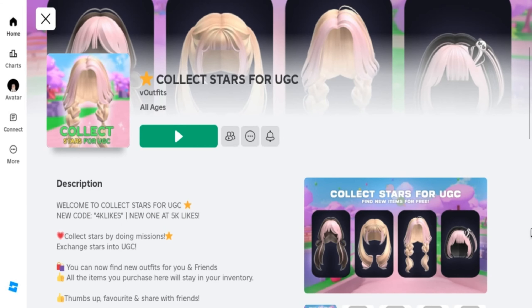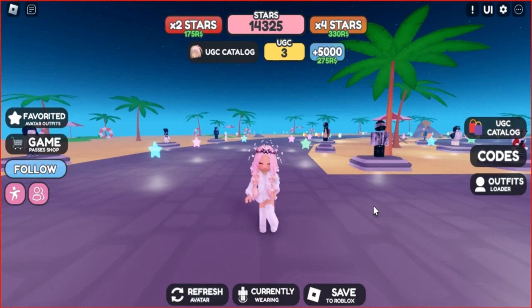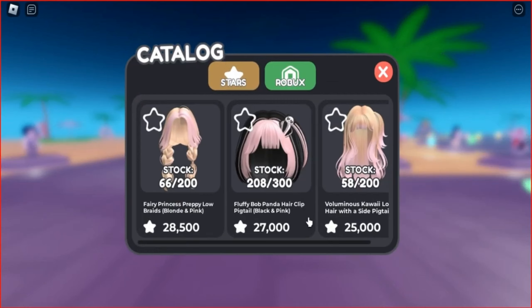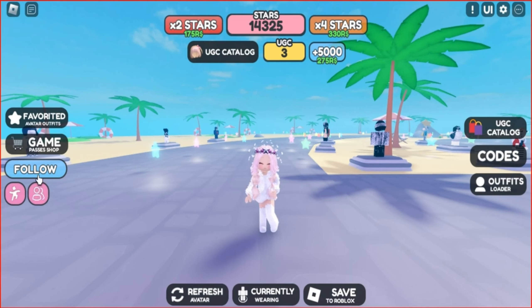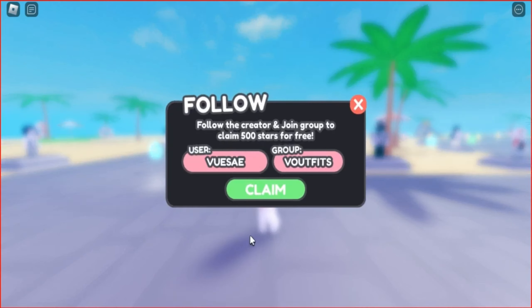There's a game called Collect Stars for UGC that you can join. I'll leave the link below in the description. You will find three limited hairs in this game. To earn one of these UGC items, you need to collect stars on the map. You can follow the game developer and join the group to get the first 500 stars.